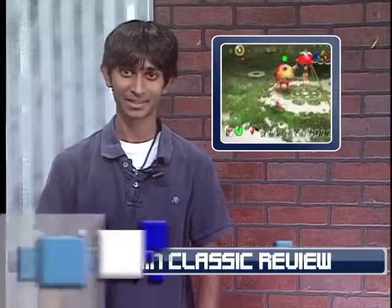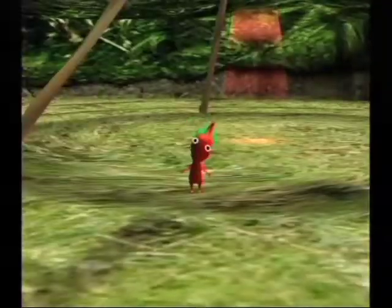Whether it's fighting enemies, breaking down gates, or carrying rocket parts back to the ship, the Pikmin do anything that Olimar commands. The game's story is simple enough — Olimar crash lands, he has 30 days to rescue 30 parts, and he discovers Pikmin who can help him. While the basic plot isn't deep, you can't help but fall in love with the Pikmin. Just look at them — their blank expressions would make any heart melt.